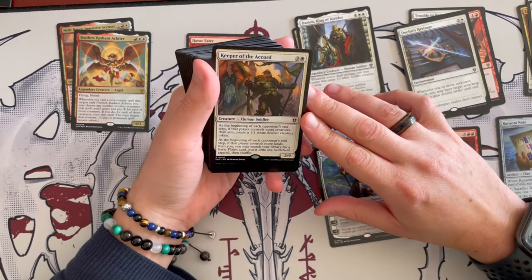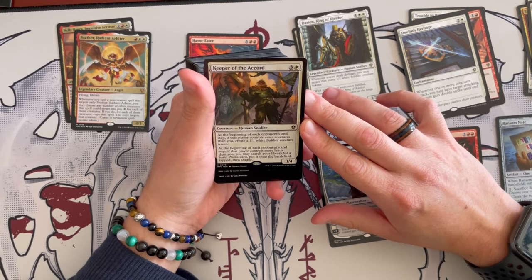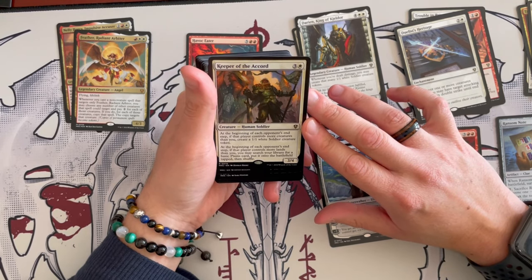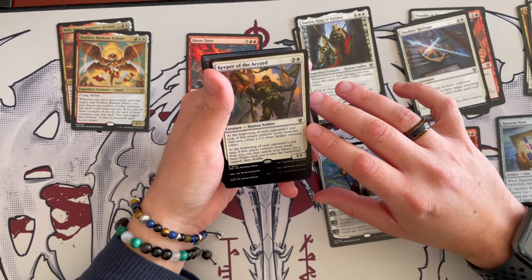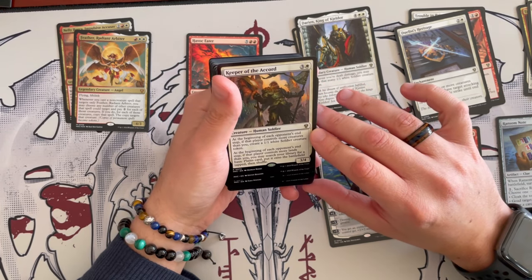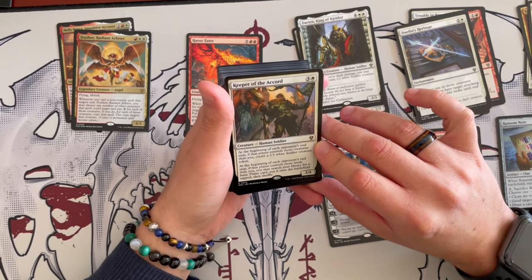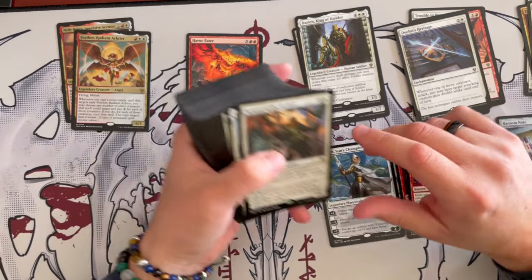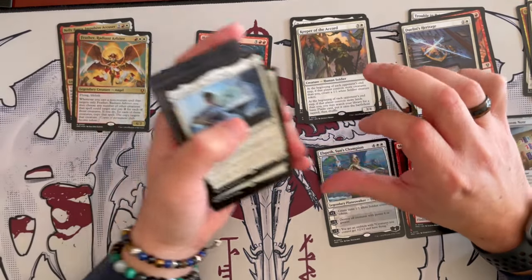Keeper of the Court is a 3/4 human soldier costing 4. At the beginning of each opponent's upkeep, if that player controls more creatures than you, you create a 1/1 white soldier token. At the beginning of each opponent's end step, if that player controls more lands than you, you search your library for a basic land, put it onto the battlefield tapped, then shuffle. The second part is quite strong, but again, we're going off-theme — not really synergizing with the commander.